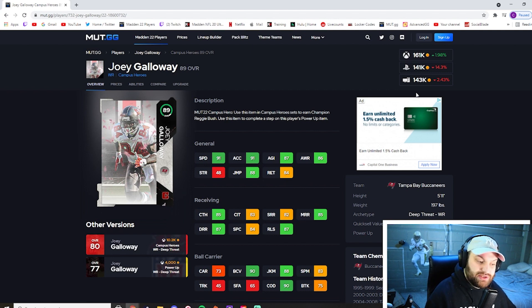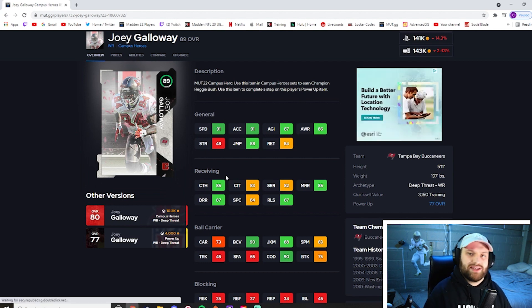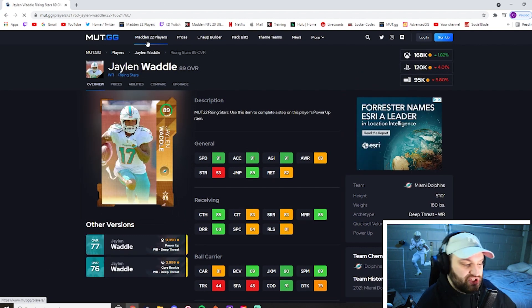At number 4 we have Joey Galloway. He's 91 speed — the fastest receiver on this list so far — five foot eleven, deep threat archetype with 91 acceleration. His stats aren't the best overall but speed is king in Madden and this card proves it. Even compared to cards that hit every threshold, the speed difference is very noticeable. After the catch: 88 juke, 90 change of direction with that 91 speed. You saw every pro use this card in the MCS tournaments. He fits into the Washington Football Team, Patriots, Bucs, Cowboys, and Seahawks theme teams. Galloway is a bomb threat.